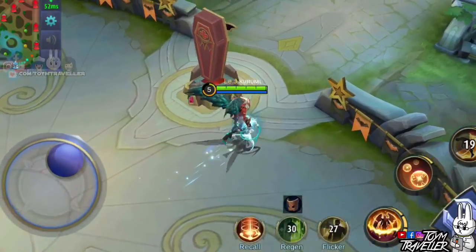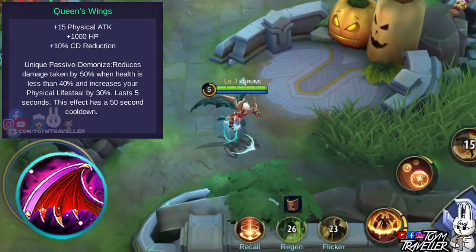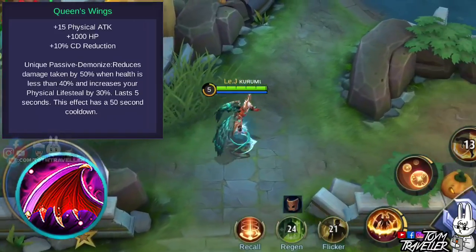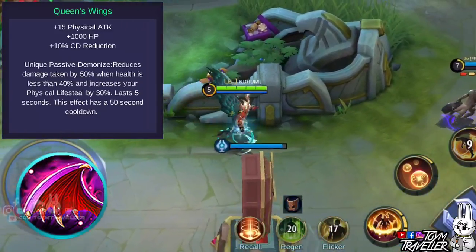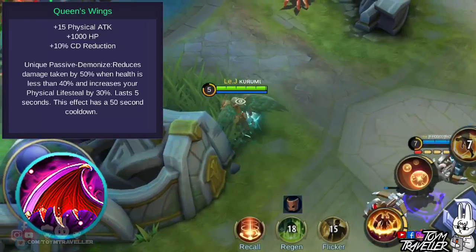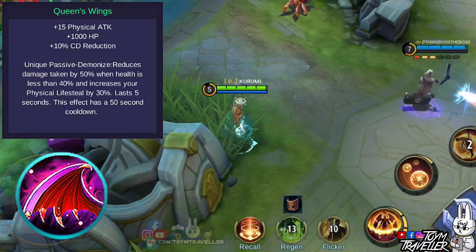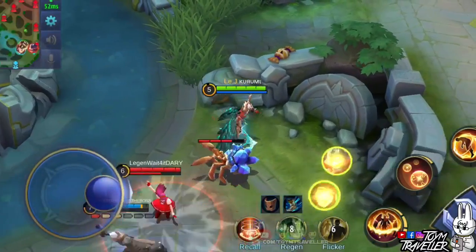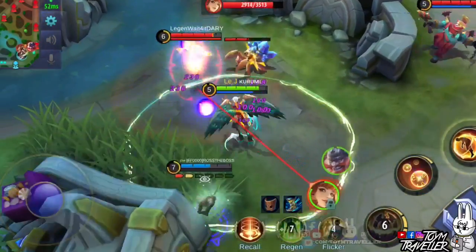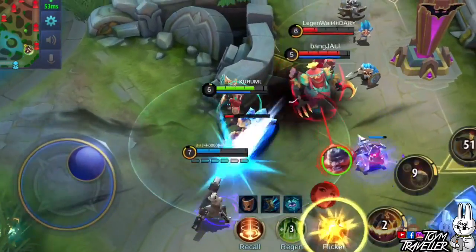Lastly, you might also want to consider Queen's Wings, which grants physical damage, health points, and cooldown reduction. Its unique passive reduces damage taken by 50% when your health is less than 40%, and also increases your physical lifesteal by 30%. This lasts for 5 seconds with a 50 seconds cooldown. The item build for Kaja really depends on the enemy's lineup, so make sure to read each item's description so you can adapt in-game.